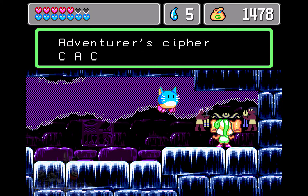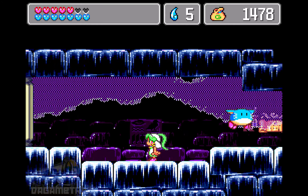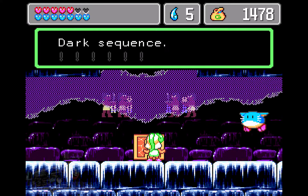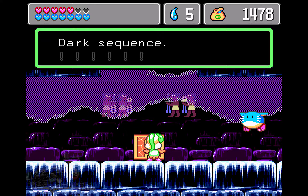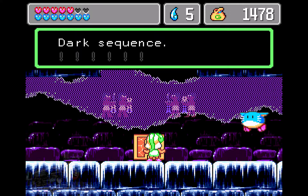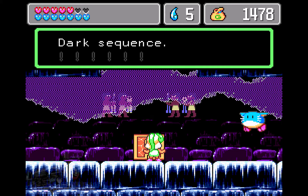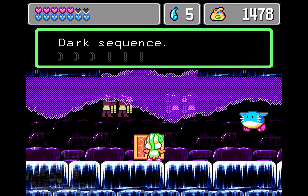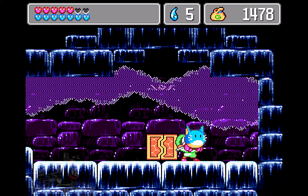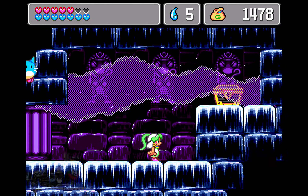The adventurer's cipher: the white cipher is C, A, C, C, C, A — that is a good cipher. Dark sequence — this is a fun thing: if you know the light sequence, you know the dark sequence too, because dark sequence is just backwards. So where light sequence was C, A, C, C, C, A, for dark it should be A, C, A, A, A, C. Correct! So you don't even need to figure out the dark sequence on its own.